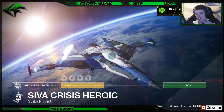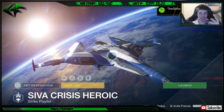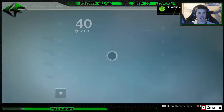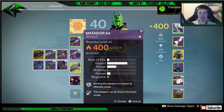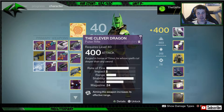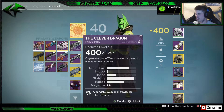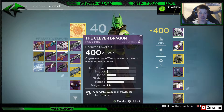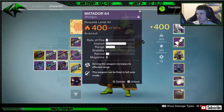Tonight we're changing it up. The meta weapons that I have known and loved over the past few months are going to be the Clever Dragon and the Matador 64. Both of these are god roll weapons. And since they are both disappearing within the next 12 hours - not even 12 hours - these are going to be gone very soon.